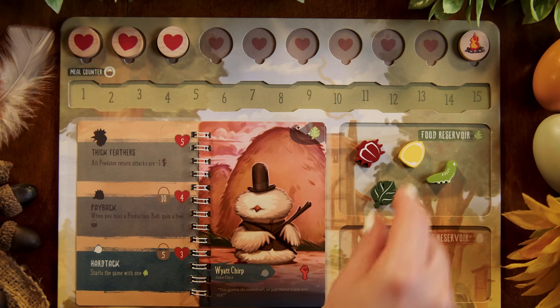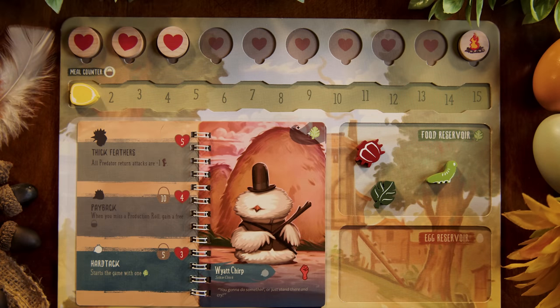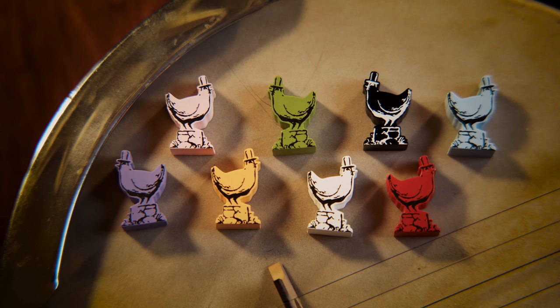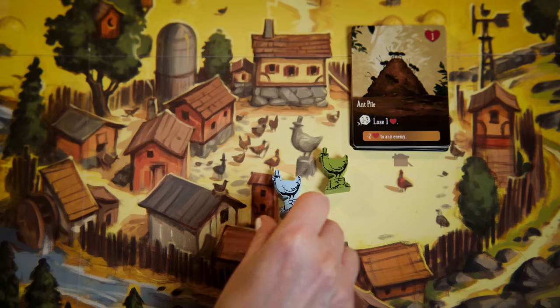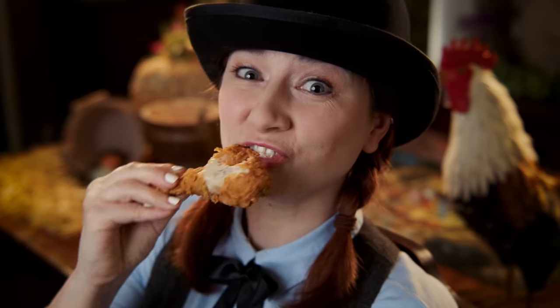Take an extra action token and place it here, fireside up. This is where you'll keep any food tokens you gain during the game — each one is worth one food no matter what the token looks like. This is where you'll keep any eggs you gather, and this is where you'll track how many meals you've eaten. When you eat your first meal, take one food token from your reservoir and place it on the track. For each additional meal, just move the token up the track. Finally, choose a cheeple in whatever color speaks to you and place it inside the coop. The player who most recently ate chicken goes last — give the first player token to the person on your left.